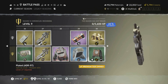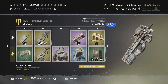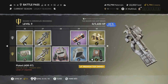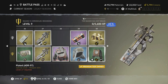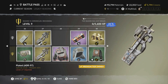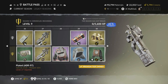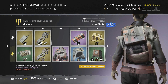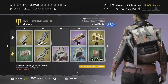Level 27 is the Plated ADR-97 — I really love this skin. It has brass and gold tones, a star on the optics at the front, rivets all around, the recoil spring visible inside the gun, and ammo visible too. There are also little stickers down the bottom. This is one of the best weapon skins of the season.